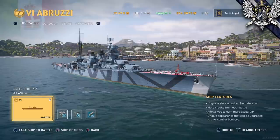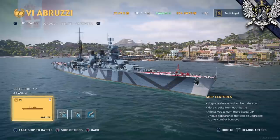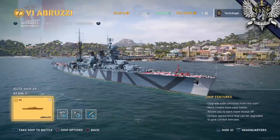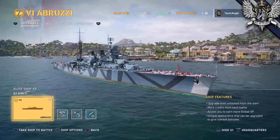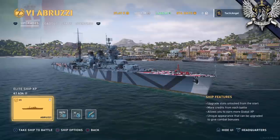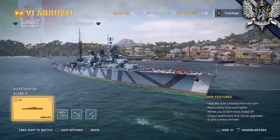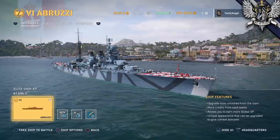Like all Condottieri-type cruisers, the Duca d'Abruzzi was designed primarily as a counter for the oversized French contre-torpilleur destroyers that were likely to be floating around the Mediterranean, though the Abruzzi-class ships did sport a little more protection than her half-sisters. Still, the Abruzzi was quite fast, clocking in at more than 34 knots during trials. After her shakedown, the Abruzzi participated in blockades during the Spanish Civil War alongside Nazi Germany in support of the eventual victorious Nationalist forces. At the start of World War II, the Abruzzi was part of the 8th Cruiser Squadron, alongside her sister ship the Garibaldi.